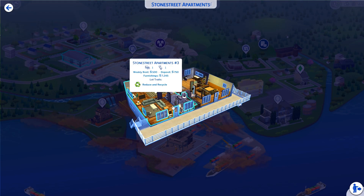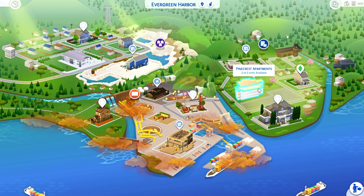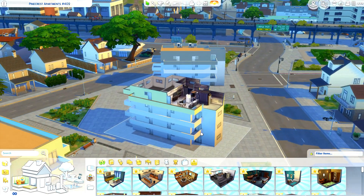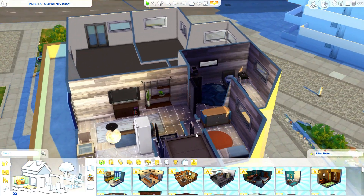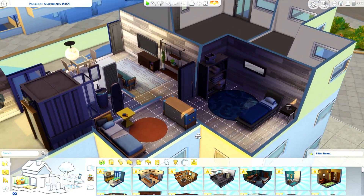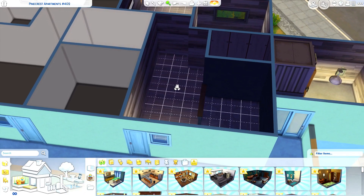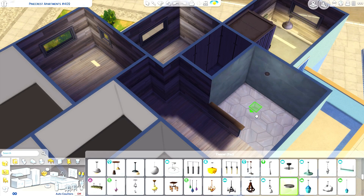We need to choose which apartment we're going to do this challenge with. I don't think we're going to do the Stone Street apartments because they're only one bedroom, one bathroom, so they're smaller than the Pinecrest apartments which are two bedrooms, one bathroom. I think we're actually going to do this one. The packs I really do not want are the Halloween free stuff one, the Christmas one, or Get Together because it's a little dated. Oh, this is cute — I think I'm just going to add these in for now since they're base game, and that's not cheating, right?